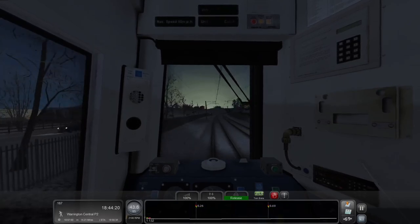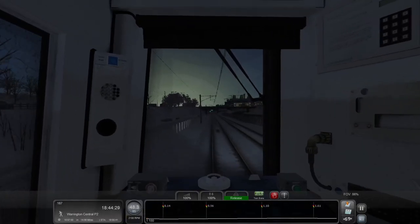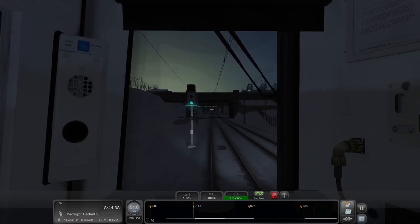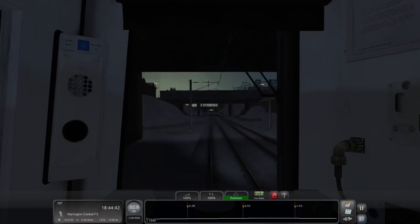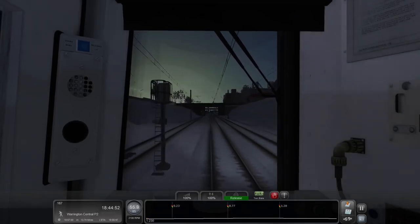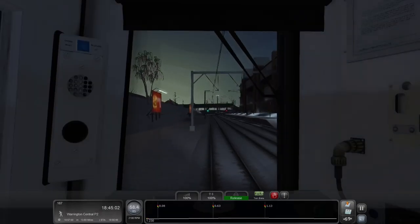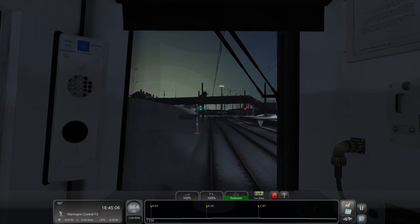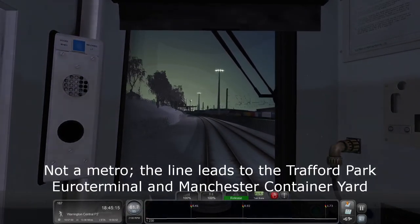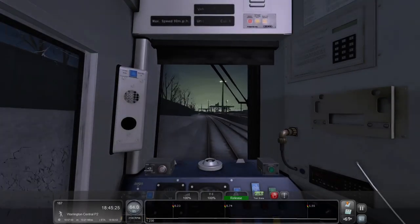So we should be seeing Manchester United at some point coming along here. Yes, that is Manchester United up there. We're going to keep this view zoomed in so you can see — another way you know it's Manchester United is we're going to see a track veer off to a platform connected to that building, and that is the Manchester United football club station. You see the junction going over — if we were going to stop we'd take that. There's also, I think, a metro route that serves the stadium as well, so I wouldn't be surprised if the metro line can also use that station.